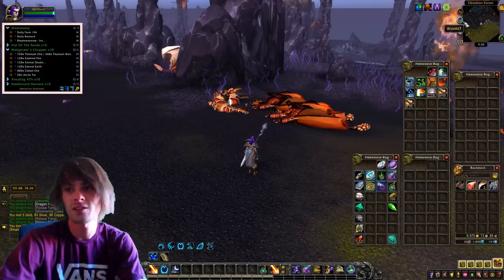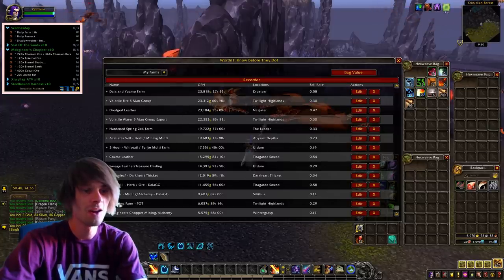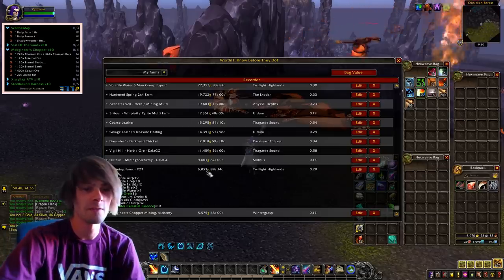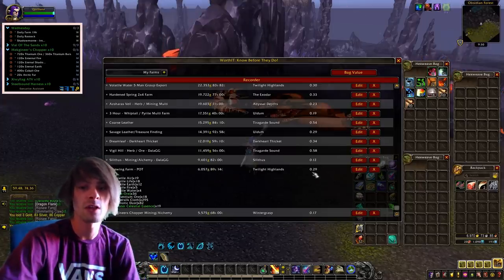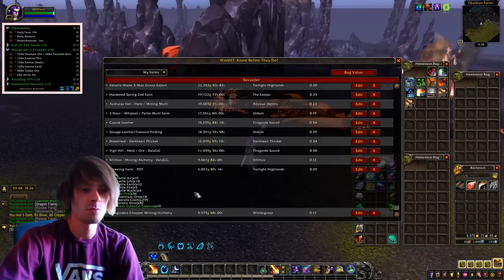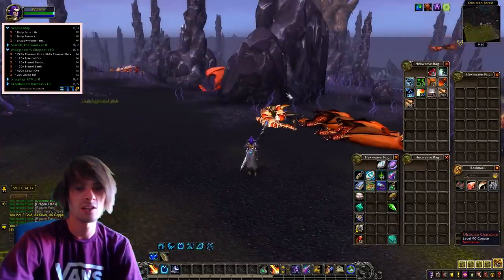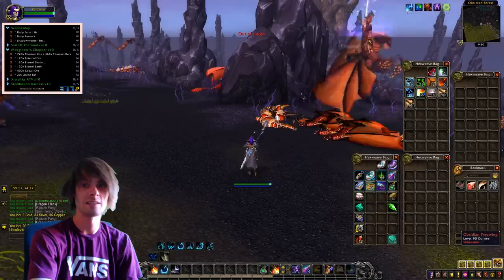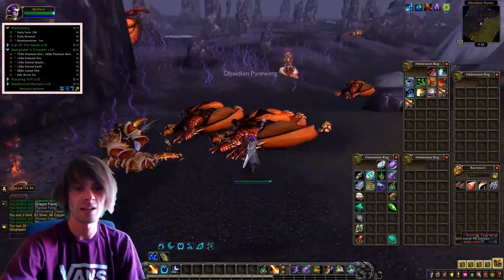I did a farm on this last night and made a Werther export, this is for the Pyrewing farm, and it came to around 6,057 gold for all of the stuff we managed to gather up, which is pretty damn high. The overall sell rate is 0.29 which is pretty good, so we're definitely going to sell all this stuff. Obviously that isn't like a super heavy gold per hour, but you're basically just standing there pressing a macro, so when these dragons spawn and spawn again you're just going to keep killing dragons.